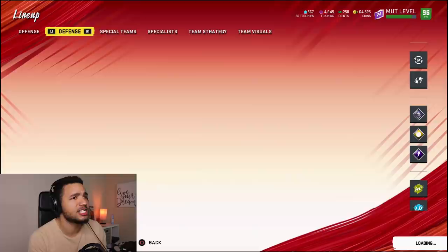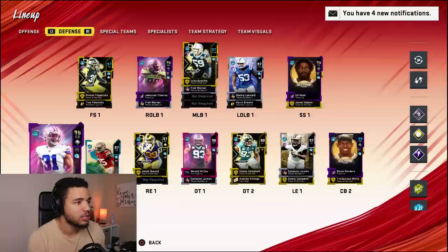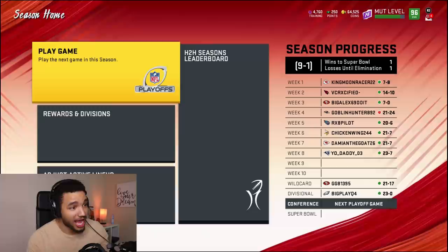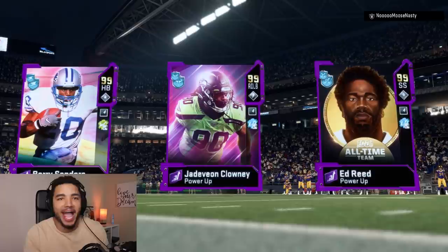Here's the updated offense and defense. I added the chemistries — Lockdown on defense, so all my corners got a one-plus overall and my safety too. Luke Kuechly is 97. On offense I went with West Coast. We are in the conference championship and we did really well. With the chemistries we're at 96 overall — we're gonna be set.